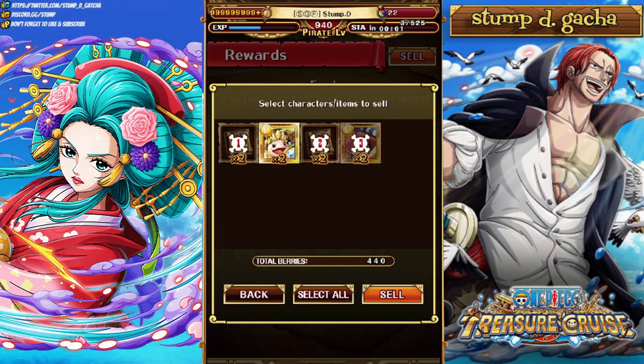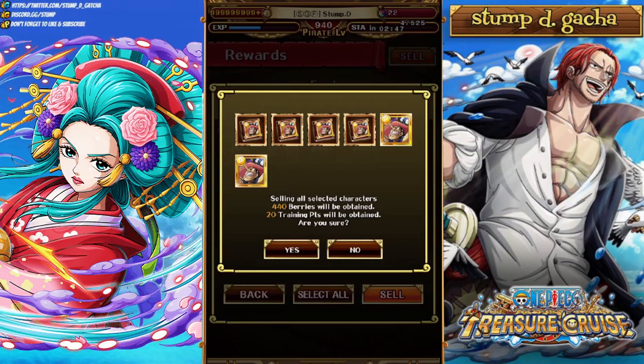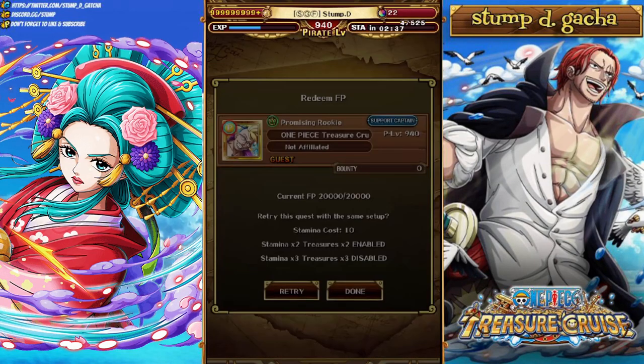This character right here becomes Rayleigh points or friend points. Now, if you guys want to keep the turtles, as you can see, you lose a lot of berries — the Hime Turtles are worth a lot. But for me, Hime Turtles are quite valuable, so I'm actually going to sell all the characters and keep the Hime Turtles. As you can see, we're going to get 20 training points, which would be 30 because we would technically be running this on triple stamina. Then you can sell that, hit the retry button, and dive in once again.